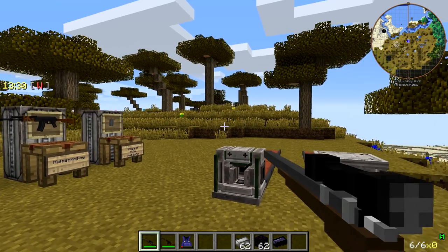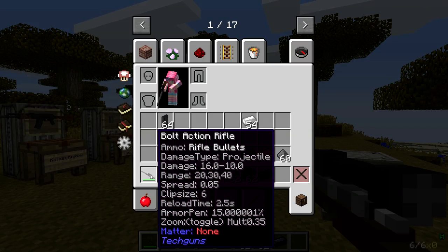It holds six rounds and fires rifle bullets. It deals 16 damage up close and 10 damage at a distance at a range of 20 to 40, and a spread of .05, so it's very accurate. With a reload time of 2.5 seconds — that's the main problem with the bolt-action rifle. Once you've extended those six shots, it takes a long time to reload. One of the benefits is that it has innate armor penetration: it penetrates 15% of the enemy's armor, which is really nice against enemies that have armor. And its zoom toggle is .35 multiplier.